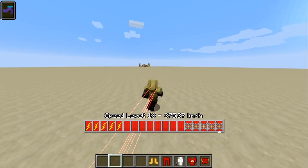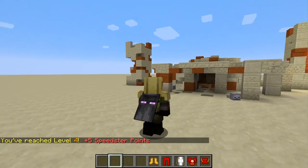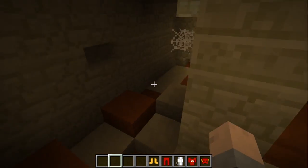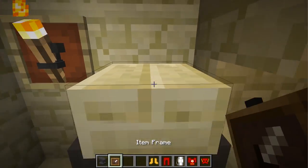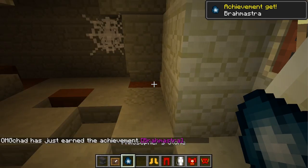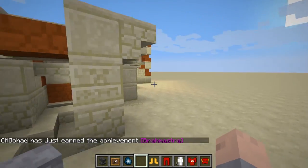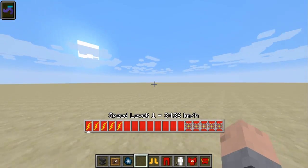These are little dungeons generated in the world, and inside, if you fight through one — they're really nicely designed and well made — you'll be able to get one of these. If you shift-click it, you get a philosopher's stone, which you will use later for upgrading your suits.